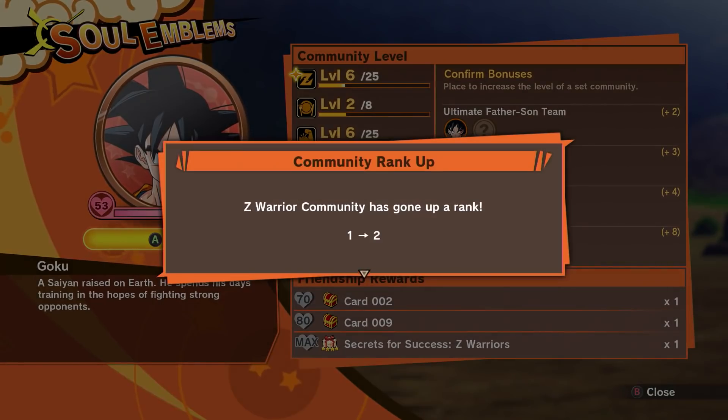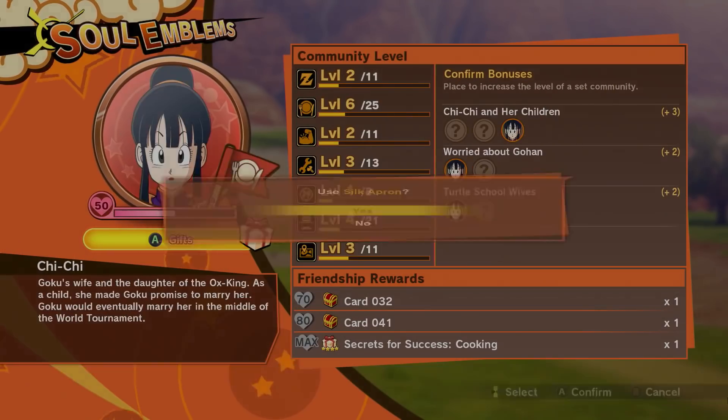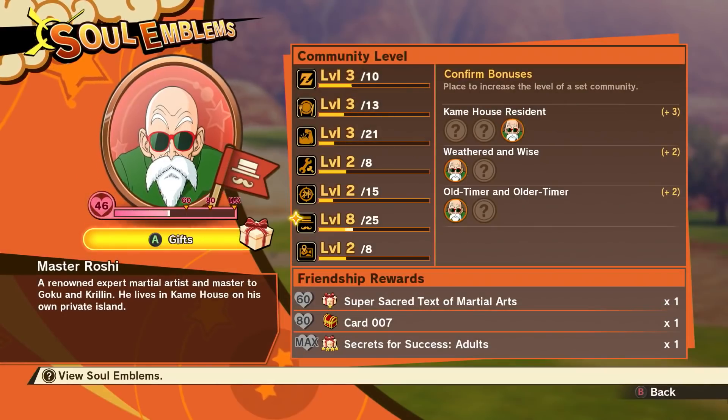The Soul Emblems have two different parameters: friendship and proficiency. Using gifts will help increase both parameters and provide a variety of different benefits as well.